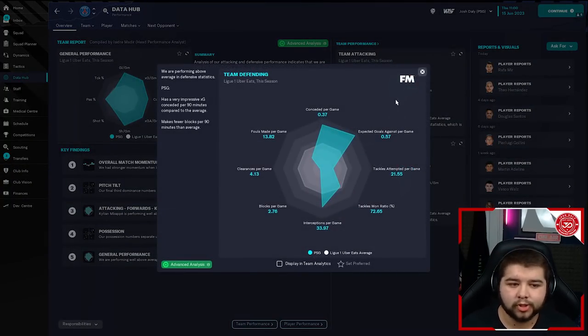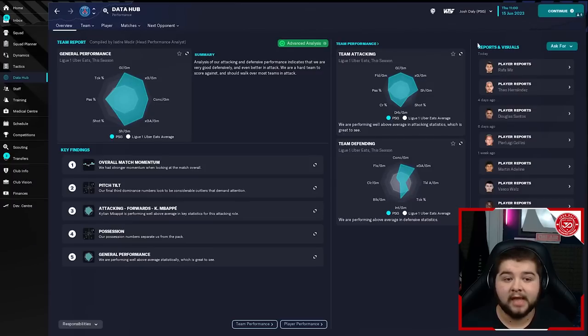The defending is ridiculously solid as expected — 0.37. I like to show you every angle. If you're going to play as a powerhouse like Man City, which is in a very tough division, you saw how they made that division look very easy. But if you are one of these people that play as a Bayern or a PSG, or you're deep into a save and you're just dominant, this is what you can expect to see with this system.